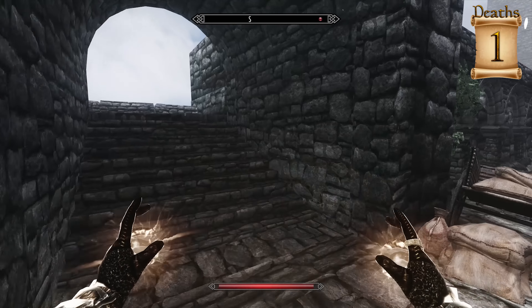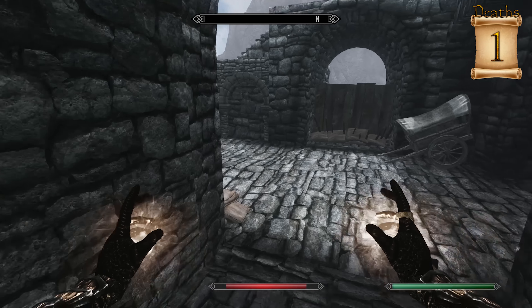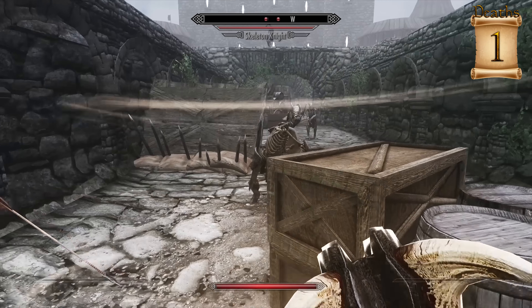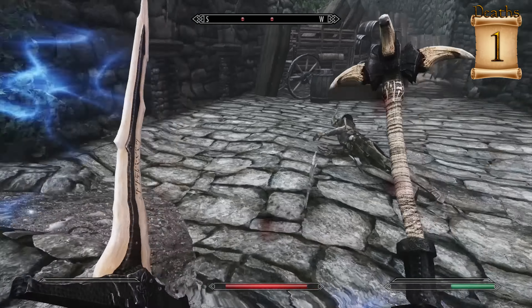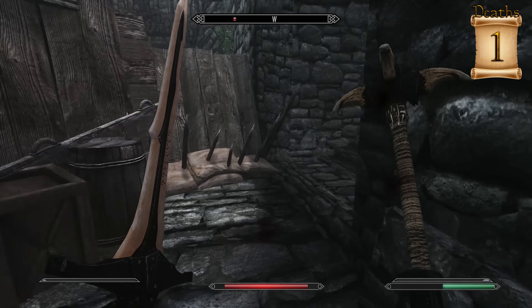Whenever I get hit by an arrow by those archers, there's like some sort of enchantment or spell attached to them where I just start losing health. That is a loud scream from the Skeleton Knight. See that blue thing on me? I'm pretty sure it was draining my health or something like that.